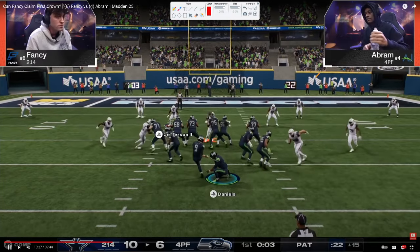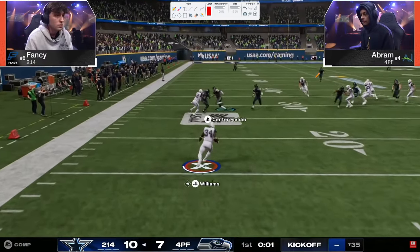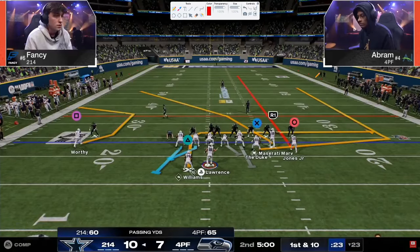Abram is able to run right into the end zone and get a touchdown. That was a huge drive from Abram — not a stay-alive drive, but an answer drive. That was an answer to what Fancy was doing. We're going to see how they adjust as we go throughout this game.